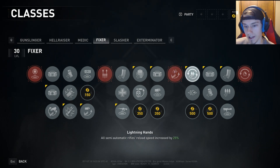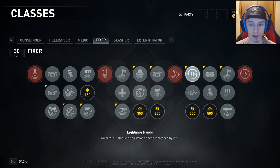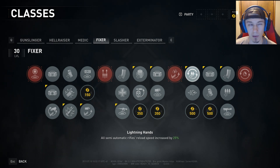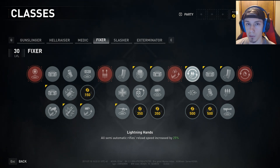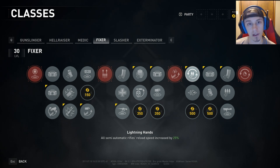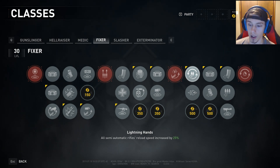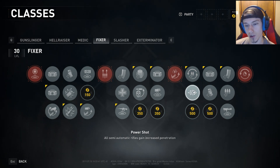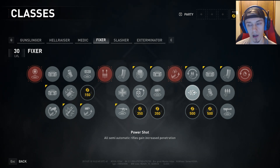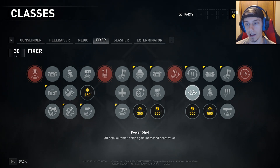Next, Lightning Hands: all semi-automatic rifle reload speed increased by 25%. Those of you that have seen my builds before know that I love my semi-autos — they have great penetration, power, and accuracy, making headshots very easy. I reload every second I have downtime because I never want to run completely dry, and this helps out a lot. I skipped Power Shot because most semi-automatic rifles are already at or very near max penetration, and coupled with explosive ammo we're thinning out the herd plenty — we don't need extra penetration.